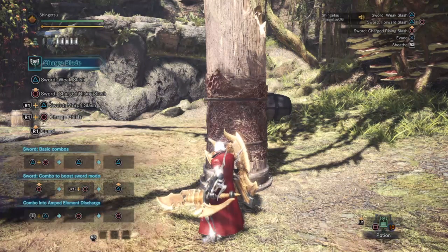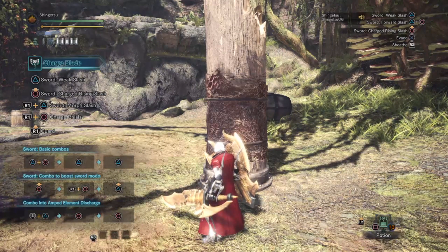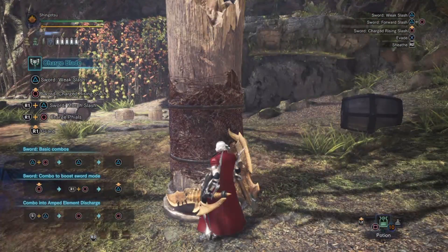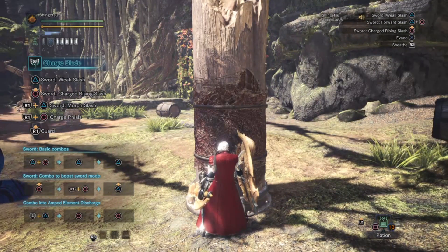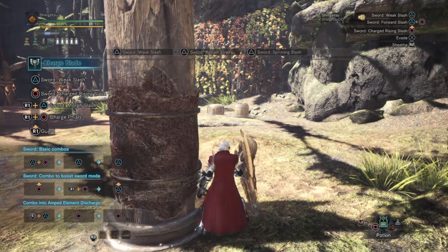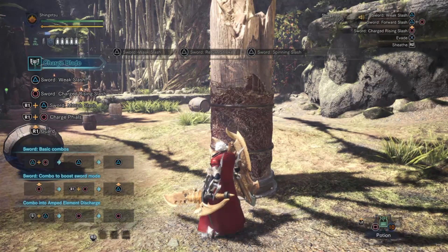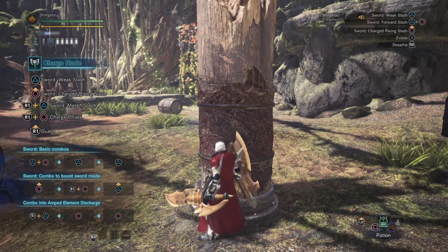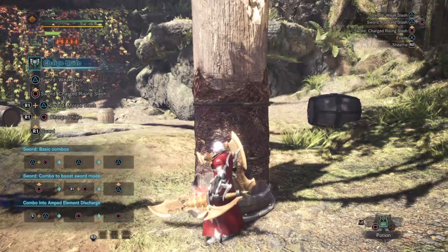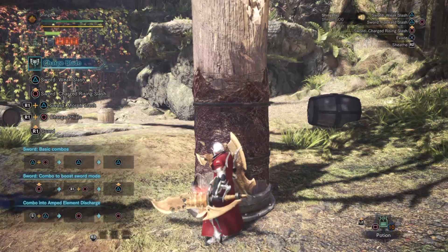Now we can go over the moveset of the weapon and start dissecting it — what moves you will be using, what moves you shouldn't, and what order and combos to use. First, we have the three-hit combo performed by pressing Triangle three times: weak slash, return strike, and spinning slash. You do not want to use this combo because it lowers your overall DPS and does not charge your phials quickly enough — this combo is a no-no. The next move is the charged attack, performed by holding Circle and releasing when the sword flashes.